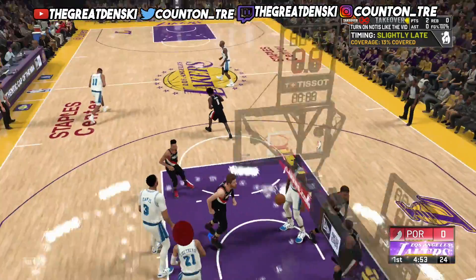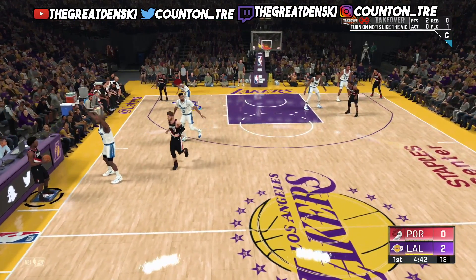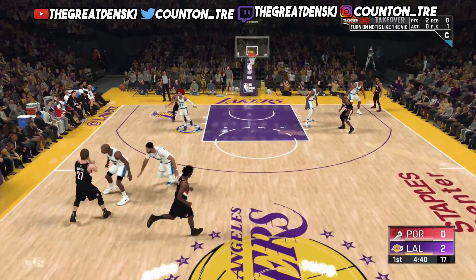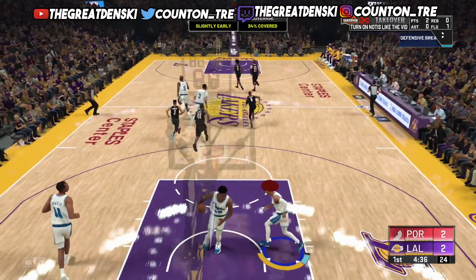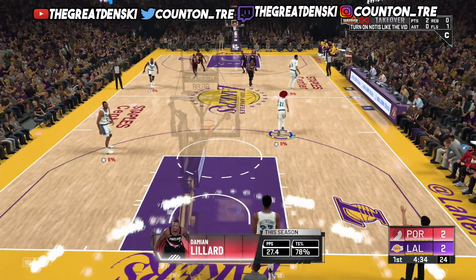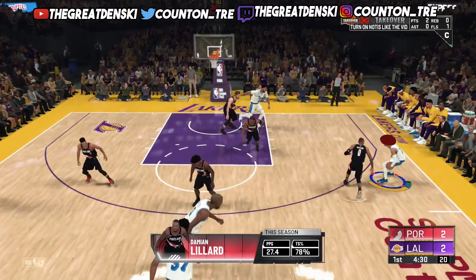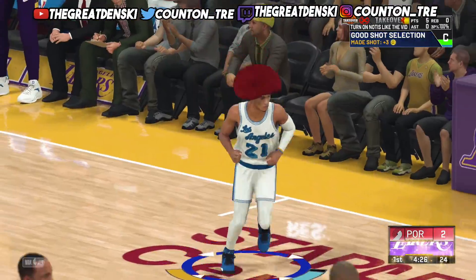I'm about to show y'all how it's done. The quickest way to get 99 overall — 99.9 at that — is to get takeover twice and then sim out. If you get takeover twice and sim out, you will get a 99.9 overall rating every single game without playing the whole game. That'll help you get to 99 as fast as possible on all your MyPlayers.